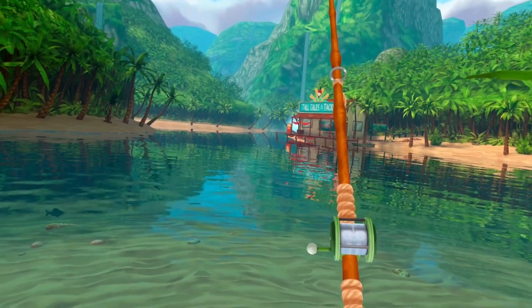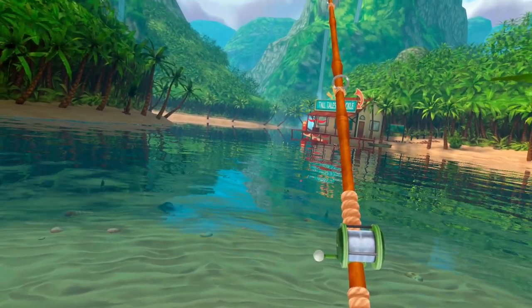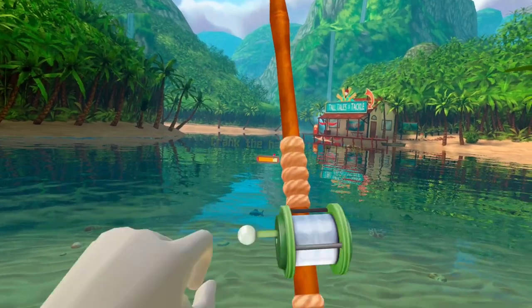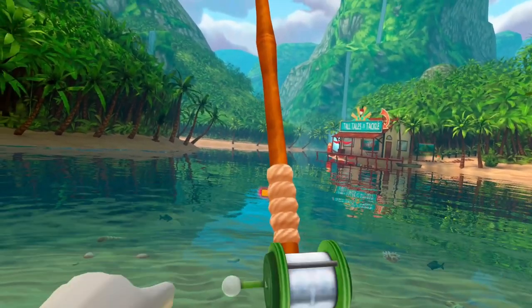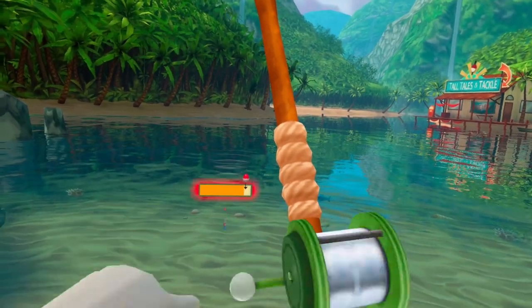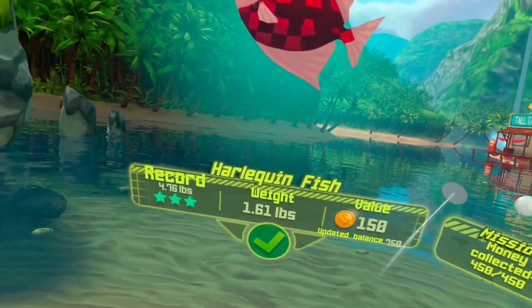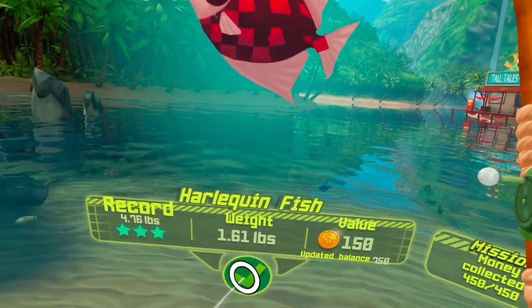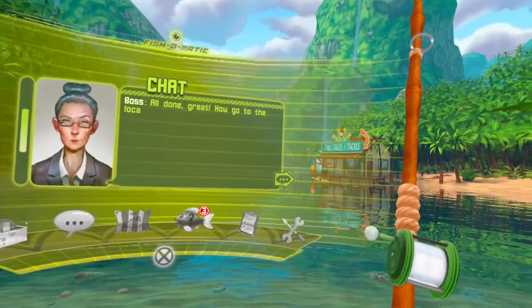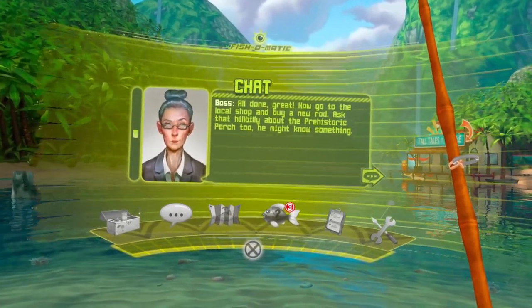A harlequin fish! Let's see what we've got going on over there. Come on — there's some more little fish. It's kind of cool that you can see the fish swimming around, and it helps you target them a little bit. Just one star — yeah, he's a lot smaller than my other one. Alright, I collected my money. All done!